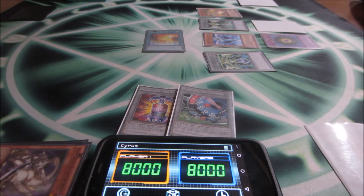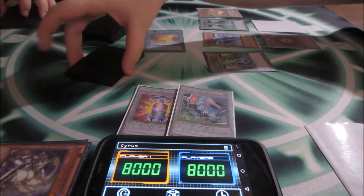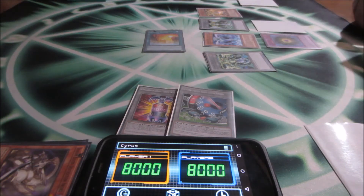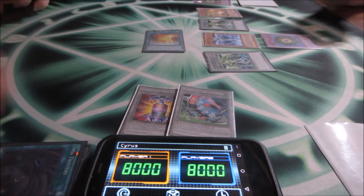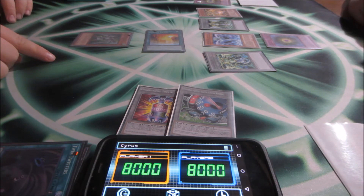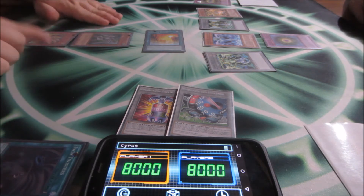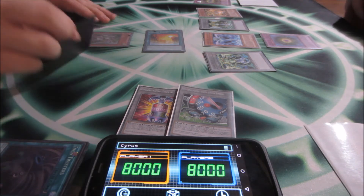Which will be Dragon Buster Destruction Sword. Twin Twisters — I discard Zephyrus and target that card. Activate Ducks, it's good. Phalanx effect: special summon, synchro for six.